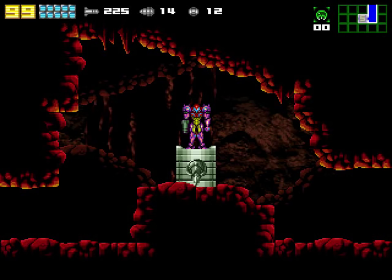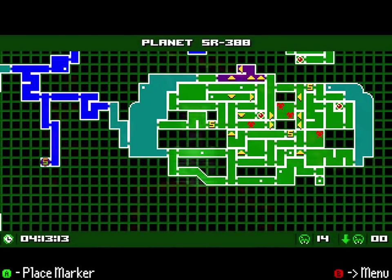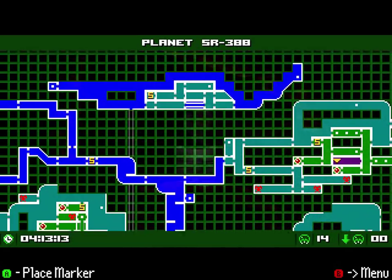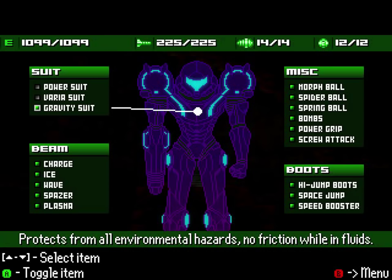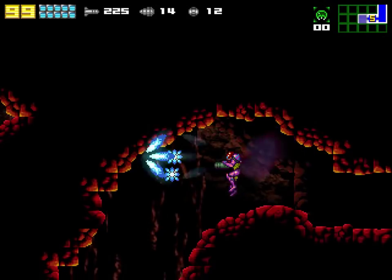Welcome back to Let's Play AM2R. At this point, we've been everywhere effectively. We've gotten pretty much everything we're going to be getting — every power-up and every exploration-based power-up. We've unlocked pretty much everything we're going to unlock. Which means today is collect-a-thon day.